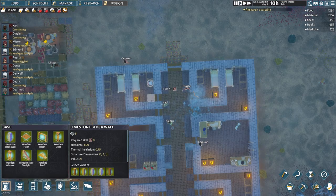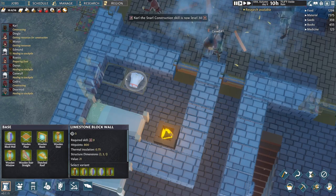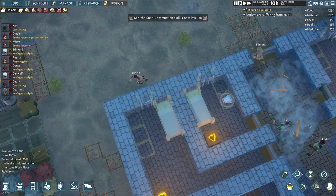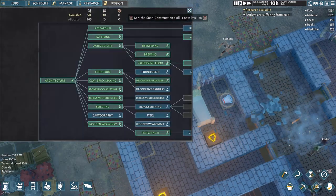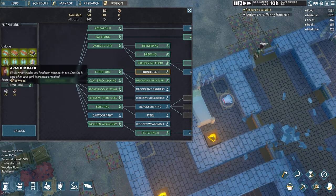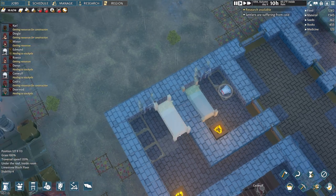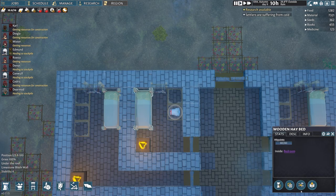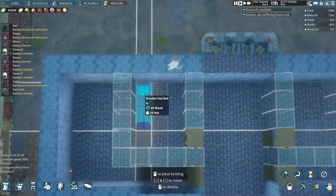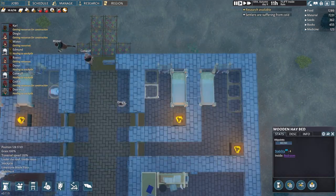I'm going to head down here. Something else I started doing is getting these stockpiles down here. I need to get into research — furniture too — I'm going to unlock this in just a minute just to get the armor racks, and then start getting these stockpiles off the ground. But first I want to move this bedroom and put it here, and do the same thing down here.